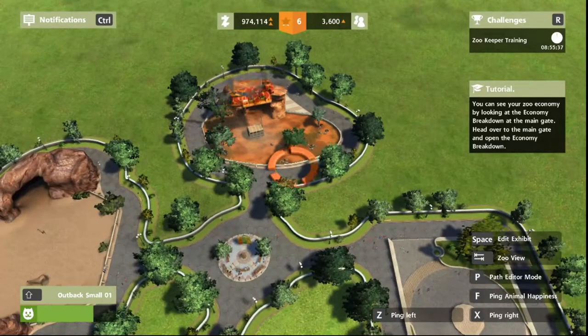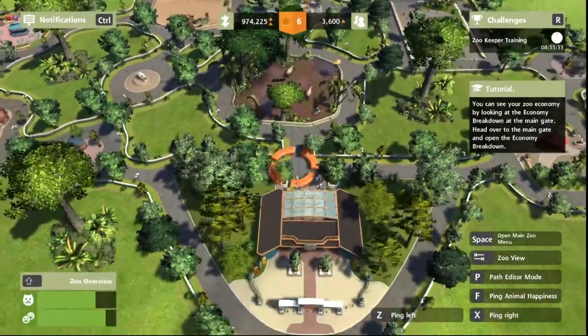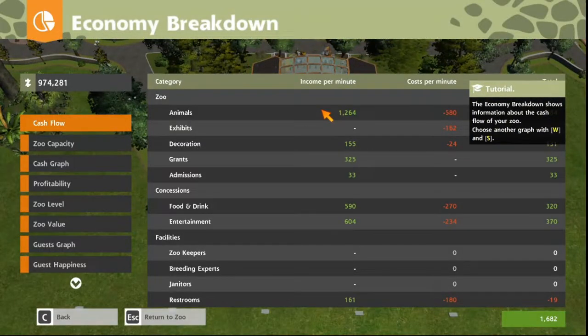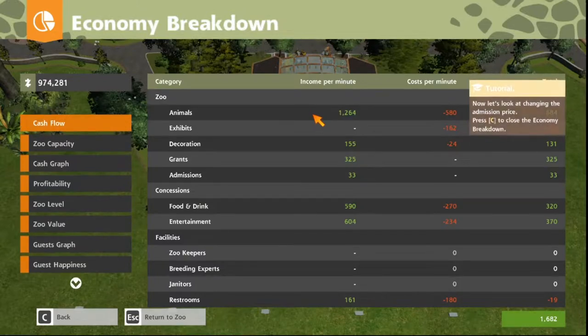You can see your zoo economy by looking at the economy breakdown at the main gate. Head over to the main gate and open economy breakdown. Choose another graph with W and S. Okay, so that's cash flow — exhibits, expenses and all that. Decoration: minus $24 per minute. Really? Okay, that would be expensive.